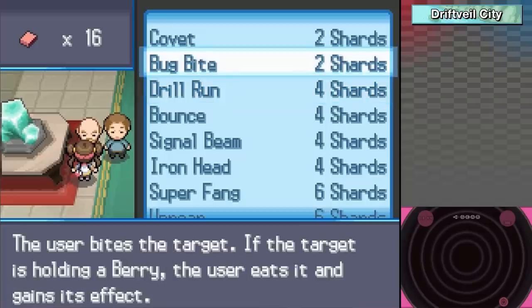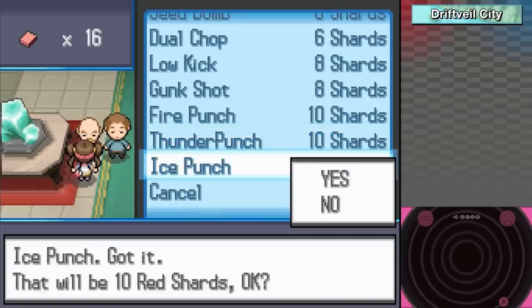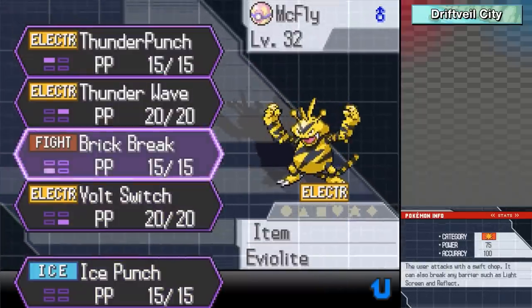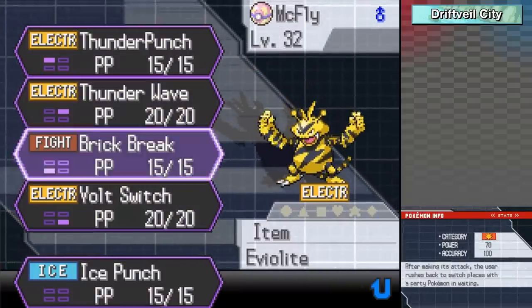I consider Bug Bite for Trapinch given its huge attack stat, but we're about to lose that big attack stat for one, and for two, I have a stronger bug move in mind in the end. Instead, we're going to get another one of our final moves for McFly: Ice Punch. This is going to be such a big help against grass types or even ground types - just things that it would normally have trouble with. Thunder Punch, Thunder Wave, Volt Switch - I'll get rid of Thunder Wave for right now.